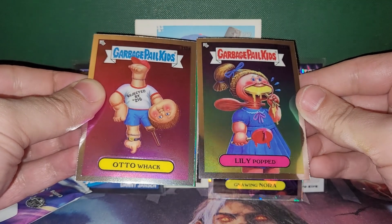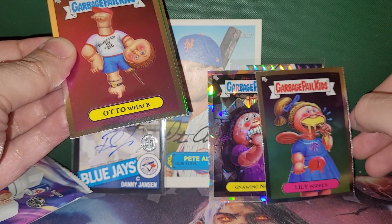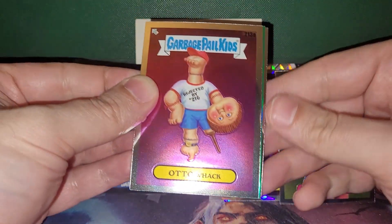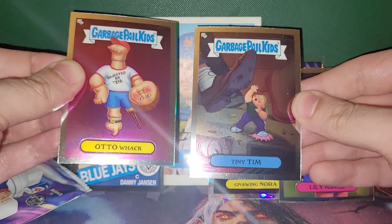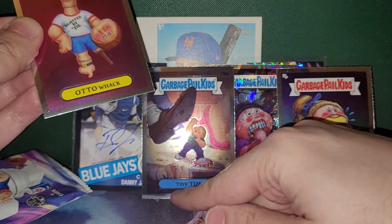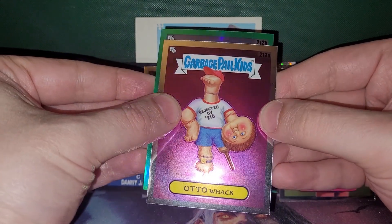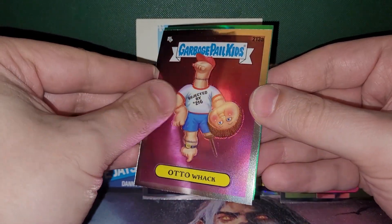Lily already has one down her throat and she's already putting in another one. What's going on here? Tiny Tim — we had Small Soul before, that's the other one. Tiny Tim is the A though. And then we got a green board — we got a green bordered refractor.